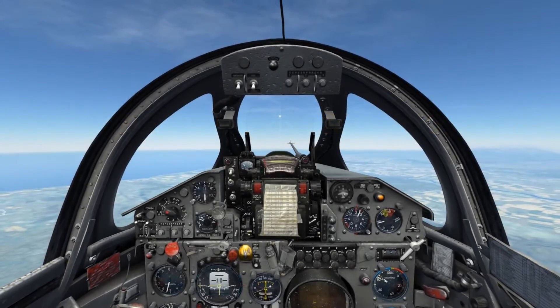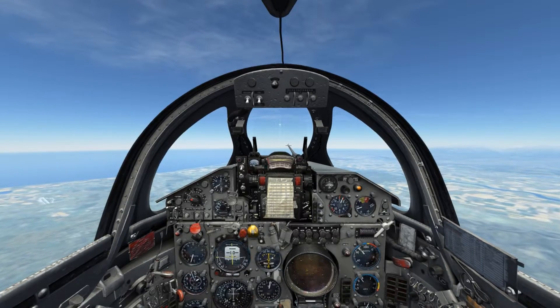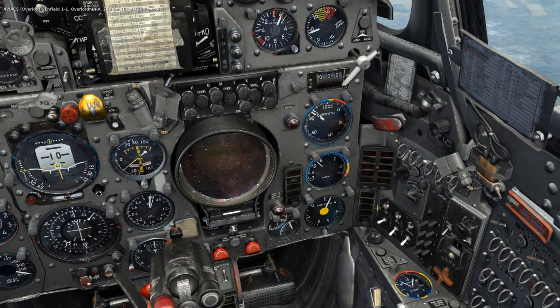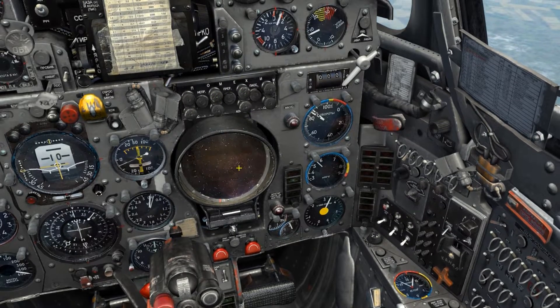This is Banjo and today I'm going over the RP-22 Saffir radar system found on the MiG-21 BIS in DCS World. The circular display is the radar scope located just in front of the stick. Over on the right we have three switches on a black panel which function as the radar control panel, and above the scope we have the radar countermeasures and auxiliary control panel.